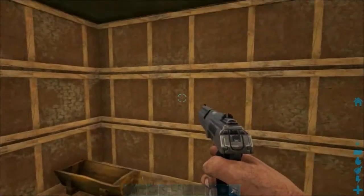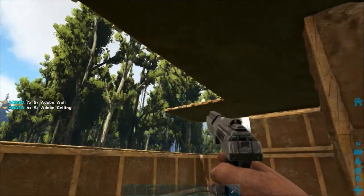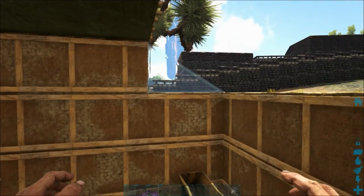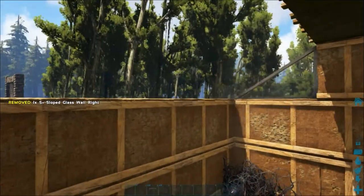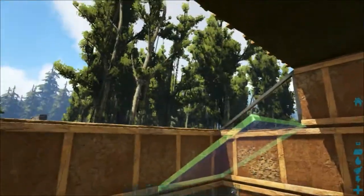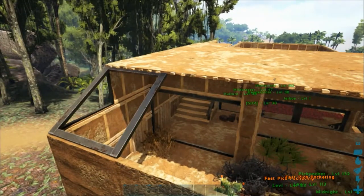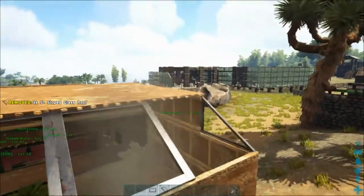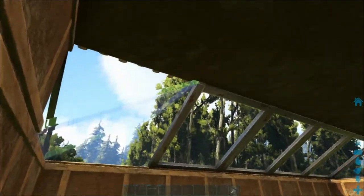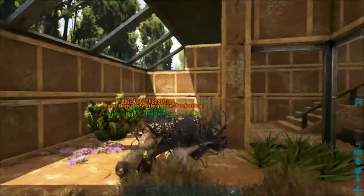Starting off with the Pego enclosure. I'm going to get rid of this row of walls and the ceilings here as well. What I'm going to do is put in a little bit of glass. I'll place some sloped glass roofs along here — that should open up this enclosure and make it look a little bit nicer, a little bit brighter. Look how much light that lets in — that's really nice.